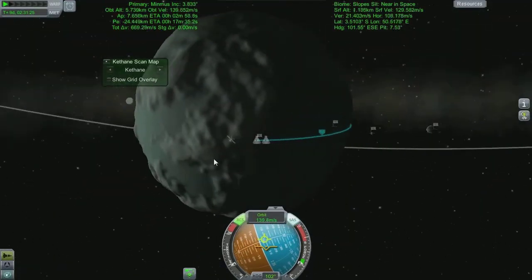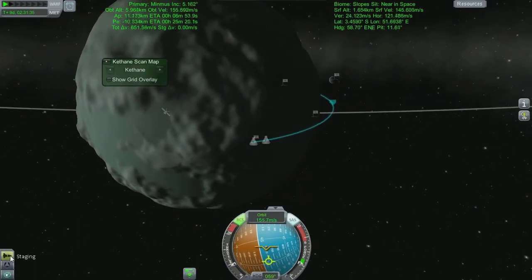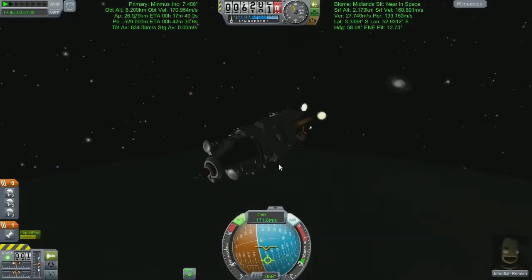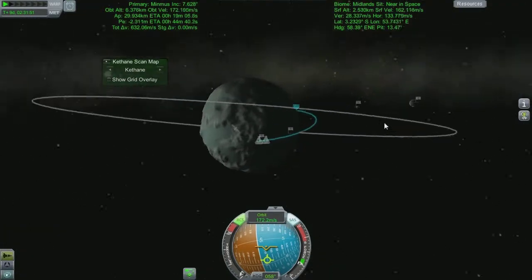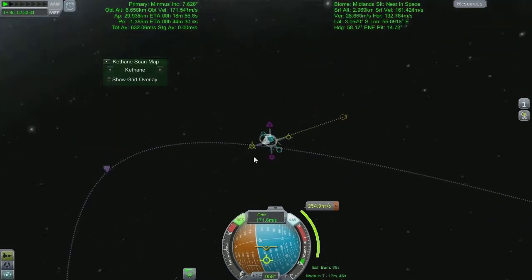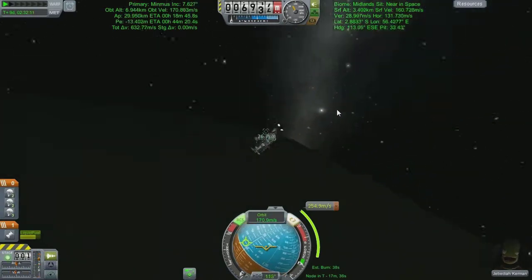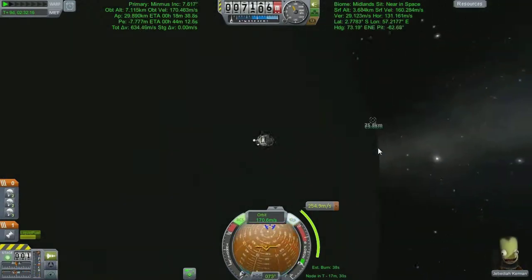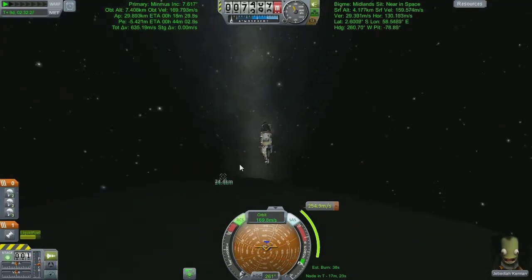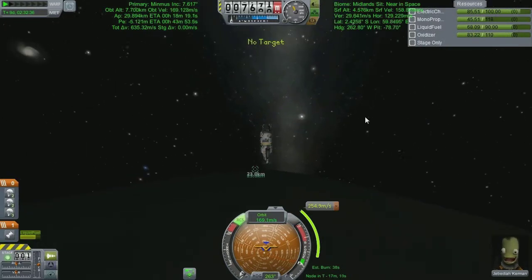We're getting ourselves into a decent suborbital arc. It's only suborbital because all we're doing is getting ourselves round to the other side of the planet where Kerbin is and then we're going to thrust for all we're worth. We're doing it as low down as possible because of the Oberth effect. I'm muscling around with maneuver nodes so we can get into a low Kerbin approach - hopefully low enough to take us through the atmosphere so we just let it do its thing and pop the parachutes at the appropriate time.